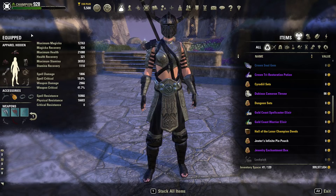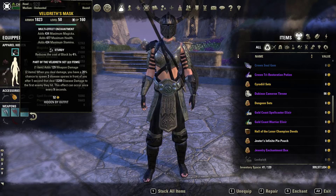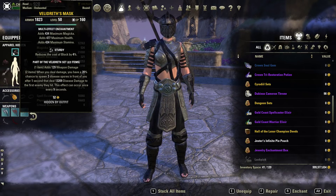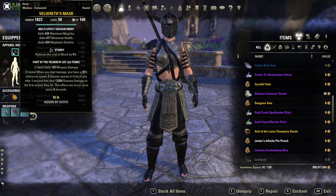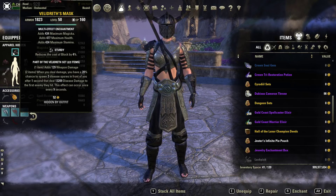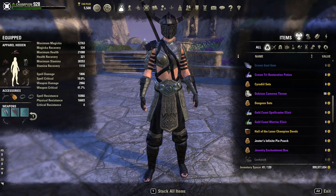Going over the gear sets, starting with the monster set: we are using Velidrith. Velidrith is a really good set for stamina DPS, and for the Necromancer it really fits that theme of disease damage. The one piece adds weapon damage; the two piece — when you deal damage, you have a 20% chance to spawn three disease spores in front of you. After one second they deal 13,209 disease damage to the first enemy they hit. This effect can occur once every nine seconds.